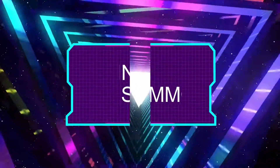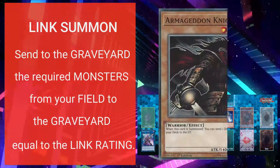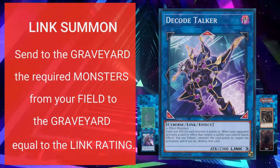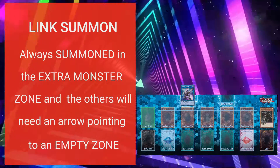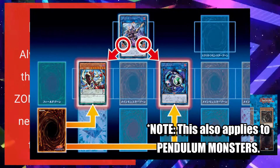Lastly, link summon — this is the easiest special summon. Usually, just send face up monsters you control from the field to the graveyard as link materials equal to the link monster's link rating, which is the number of glowing arrows. The link monster is summoned in the extra monster zone. If you want to summon another link monster, the first link monster should have a glowing arrow pointing towards a main monster zone on your side.